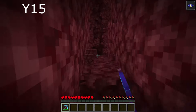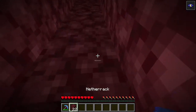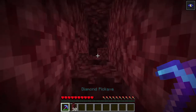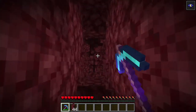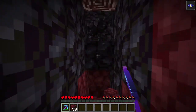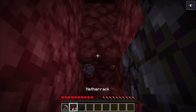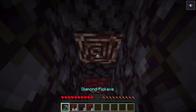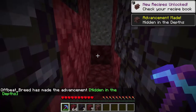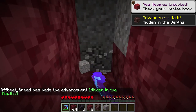Go ahead and dig down a safe way down to this level, which as you can see I've done right over there, and then start branch mining out in any direction. I would also recommend bringing some fire resistance potions. We actually found some ancient debris already — this is a very rare block, so we got really lucky. And there you go, we got our first one! That's the branch mining method.